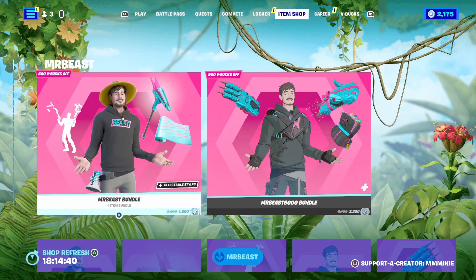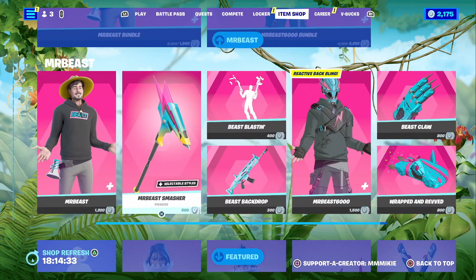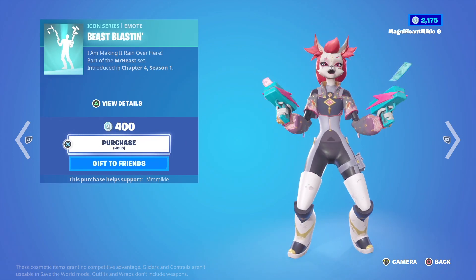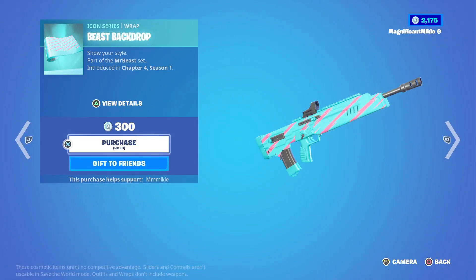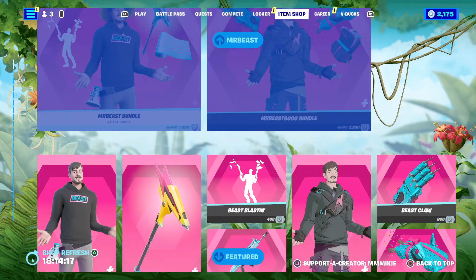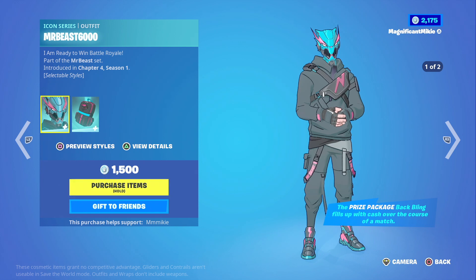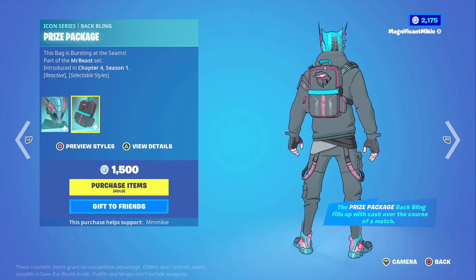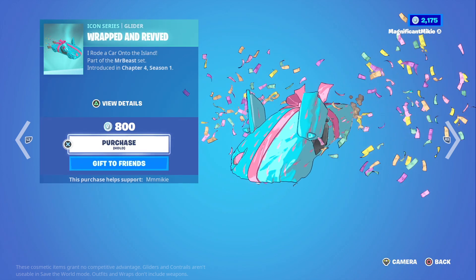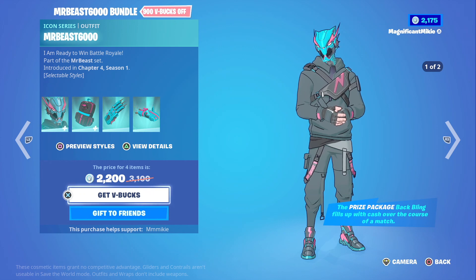We also have Mr. Beast bundles. The first is the Mr. Beast bundle with the Mr. Beast outfit for 1,200, the Mr. Beast Smasher pickaxe for 500, the Beast Blastin' emote for 400, and the Beast Backdrop Wrap for 300 - all in the bundle for 1,800, which is 600 off the total. Then there's the Mr. Beast 6,000 bundle with the Mr. Beast 6,000 outfit and Prize Package back bling for 1,500, the Beast Claw pickaxe for 800, and the Wrapped and Revved Glider for 800 - that full bundle is 2,200, which is 900 off the total.